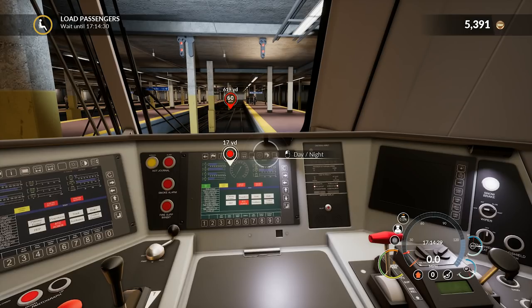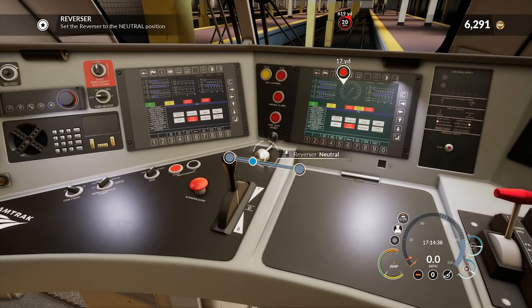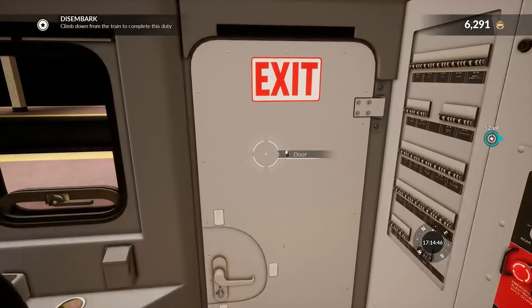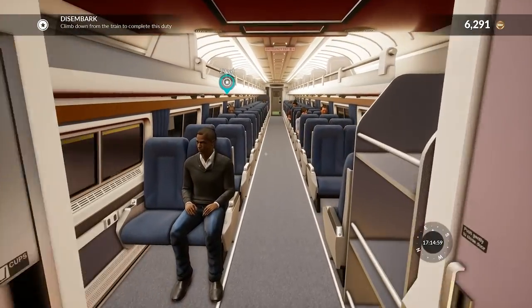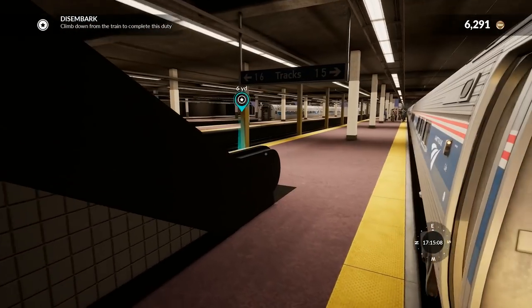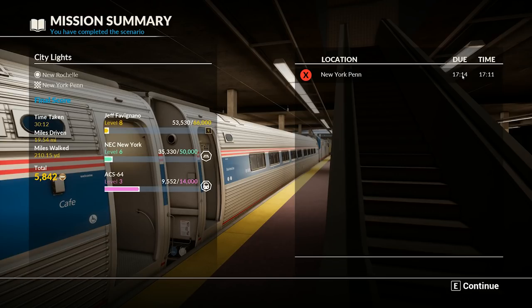Day and night brightness — that's cool. Objective complete. They probably want us to set reverser to neutral — there, that's a neutral. Disembark. On out we go, that way — open the door, close the door, just got to walk a few yards this way. Can we go in here? We can. Hello people, how you doing? Hope you enjoyed your trip today — I sure enjoyed it myself, it was awesome. Objective complete, we did it. City Lights, New York Penn. Scheduled time was 1714, actual time was 1711, so we got there early — fantastic, three minutes early. Took 30 minutes and 12 seconds. Miles driven: 19.54. We walked 210 yards — not a big deal. And that's our final score.